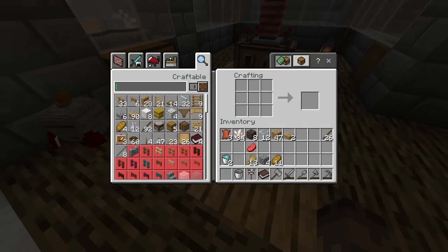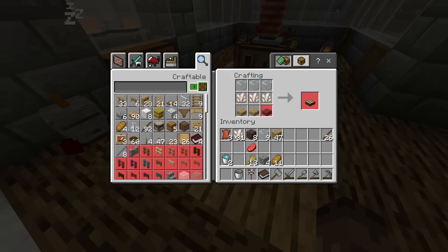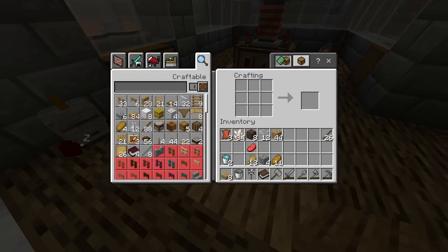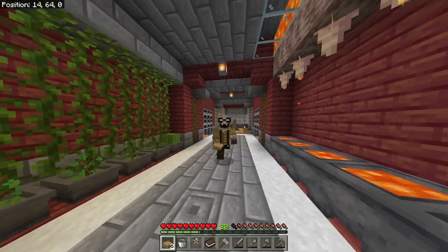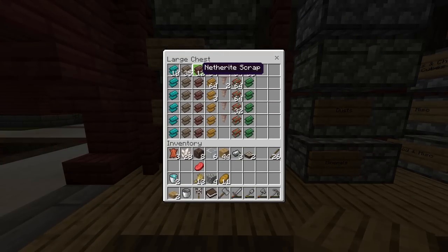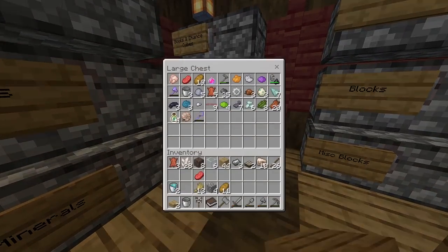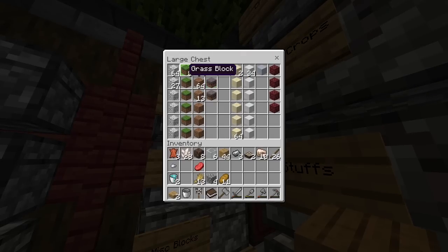I've got a load of glass. What else do we need for a daylight sensor - I think it's slabs, yes that's right. We should be able to make a couple of these now. All we need is some relay powered alloy - the diorite alloy. We've got three in there but we're quite low on iron right now, so we'll have to cook some up. We're starting to run out of resources.